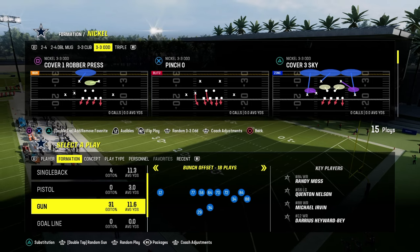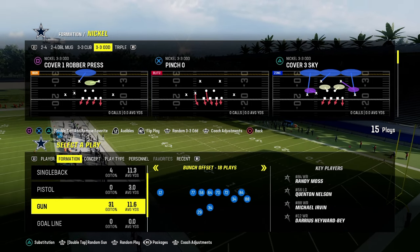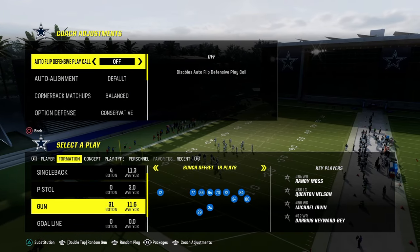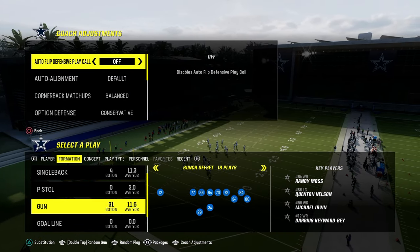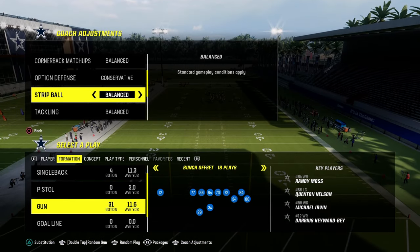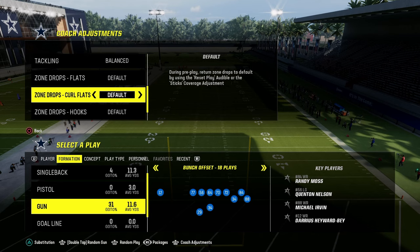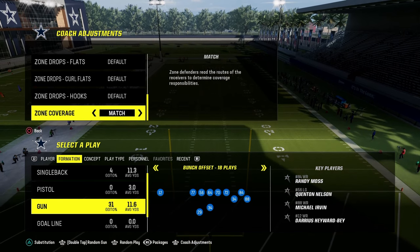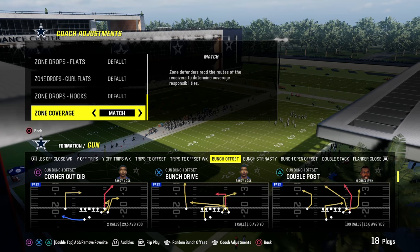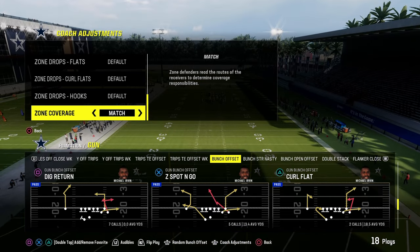Super simple defensive concept here in your coaching adjustments. We're in the Ravens playbook, and what I would recommend is to go ahead and turn your auto flip defensive play call off. Auto alignment is going to be on default. Option defense is going to be on conservative. And then we're going to be basing out of a lot of Cover 3 Cloud. Leave zone coverage on match so we can take advantage of those matching outside thirds.